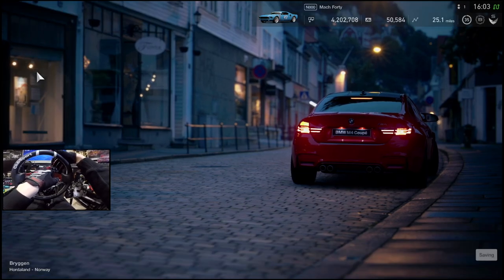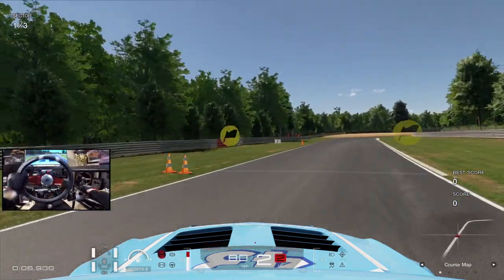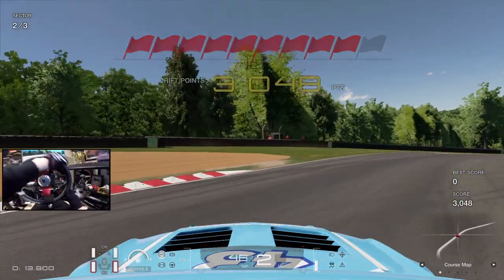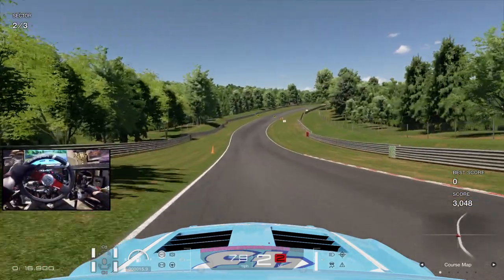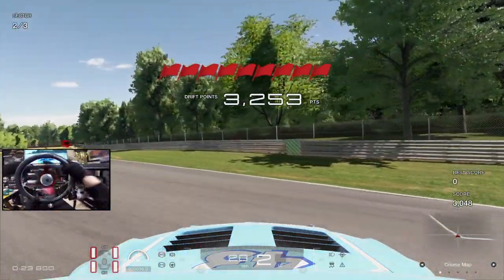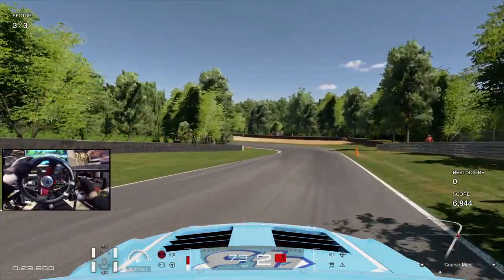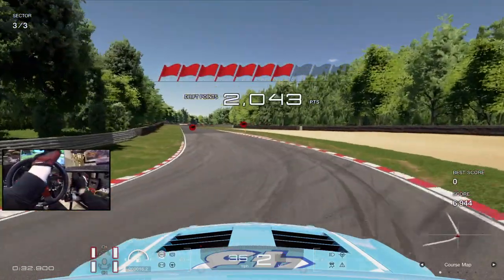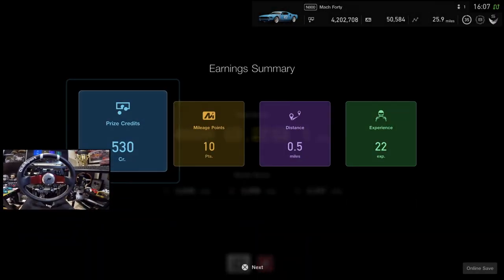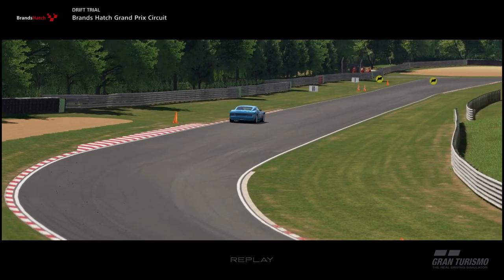Alright, before we finish this off for today we're going to do a drift trial. That was a go at Brands Hatch — we got a little bit of a run here. Let's do it. Oh, it's not a drift trial here — I gotta remember that. Dig in, dig in, dig out. Oh my goodness. Keep going, keep her going. Let's go! Is GT going to ask me to be in the Olympics? We need to watch the replay of this — we came in so hot on that entry on that last corner.